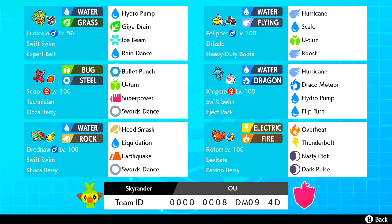Then we have Scizor — a specially defensive one with max Attack investment. It has Bullet Punch, U-turn for chip damage, and Swords Dance. This set beats Ferrothorn and the majority of the most effective Pokémon in the meta. It does struggle versus opposing rain teams, but it's kind of supposed to. With the defensive investment, you're able to set up a Swords Dance and really pressure opponents. One thing to note is that you don't get Roost in Generation 8, so Swords Dance is really our only way to push damage. Occa Berry is there to avoid the worst — if you face a Sun team you're able to stomach at least one Fire Blast.